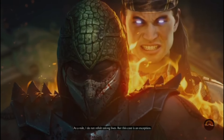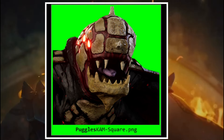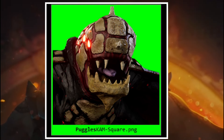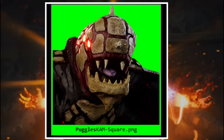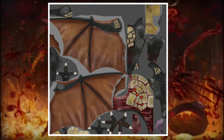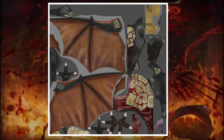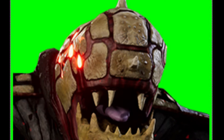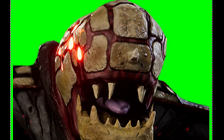Now, the other secret cameo character pulled from the files: Puggles. Puggles seems to be a cameo that's going to be with Quan Chi — I think in his Titan Invasion boss. As you can see, we don't know exactly what this bat demon creature is. It could be something that flies over and shoots at you, or something that fully comes on screen. Whatever it does, it's definitely going to fight against you as his cameo.